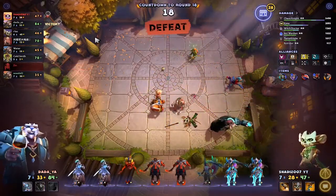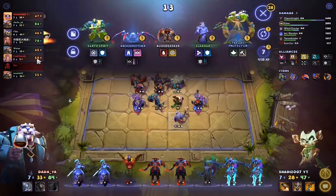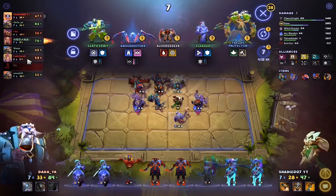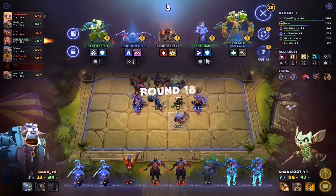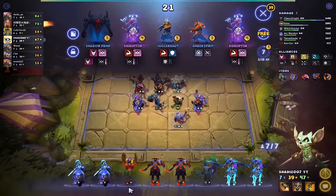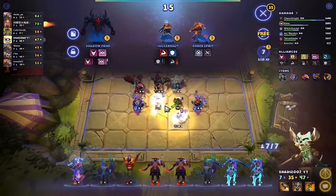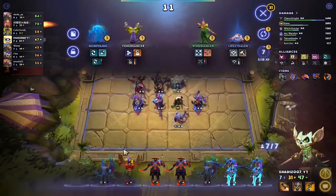Lost 9 HP. Damn, Gold is now losing very hard. He's being very aggressive due to his economy being very low — he's at 2 gold while I'm at 28. Can get Disruptor — two Disruptors. Sorry Luna, we're going a different direction. Let's get Disruptor instead. Oh my god, we got Disruptor!